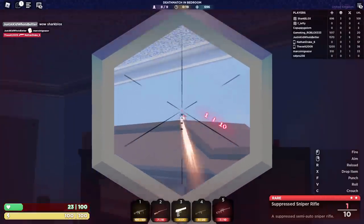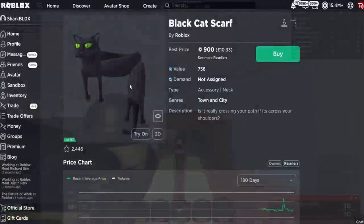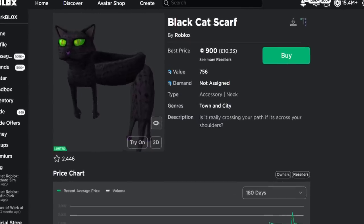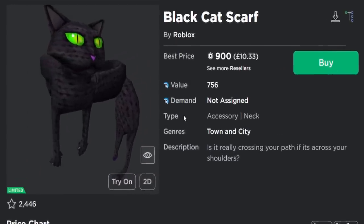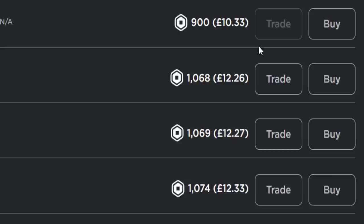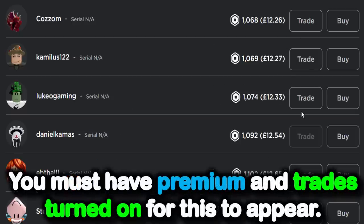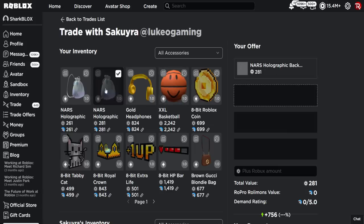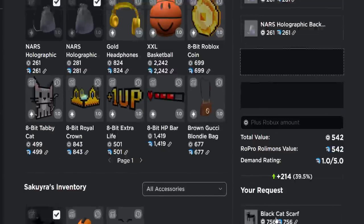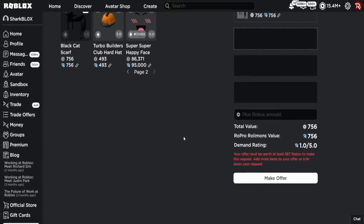So honestly guys, be careful when buying or selling limiteds right now, because you could potentially lose or spend more Robux than you wanted to. I would suggest turning your plugins off when buying or selling a limited. To finish off today's video, I want to show you a new trading update. It's a small update — if you scroll down to see the list of owners on a limited item, there is now a new trade button. This is very useful because you don't need to go to their profile — you can literally just click trade, it brings up the trade page, and the item is automatically added.